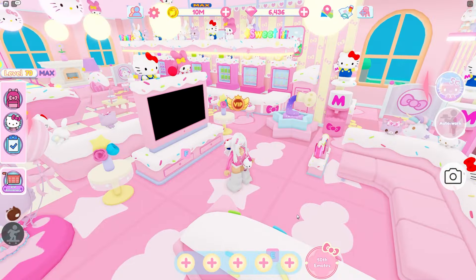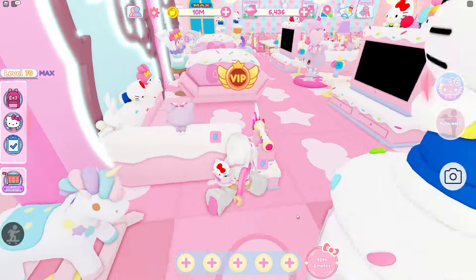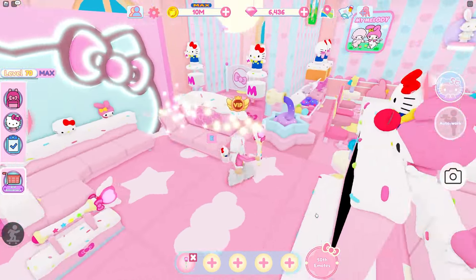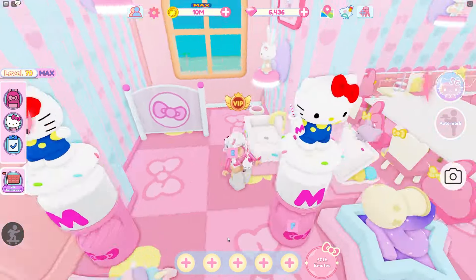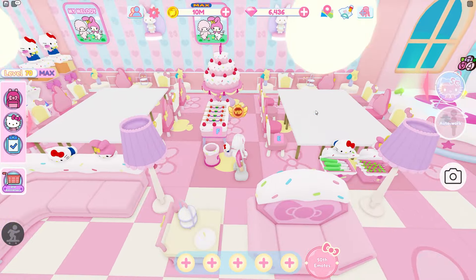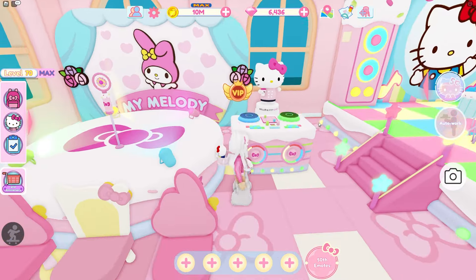Lots of couches, TVs, and a bathroom in the corner. There's lots of sweet party furniture on this floor, which makes sense since it's the party floor. You can even play with the wand, which is so cool. There's more seating, another bathroom with My Melody walls, more decors, and big tables where customers can come up. There's even a little stage, a My Melody wall, and a DJ booth.